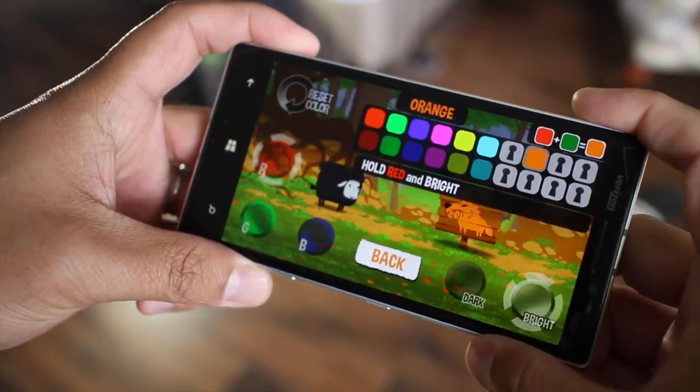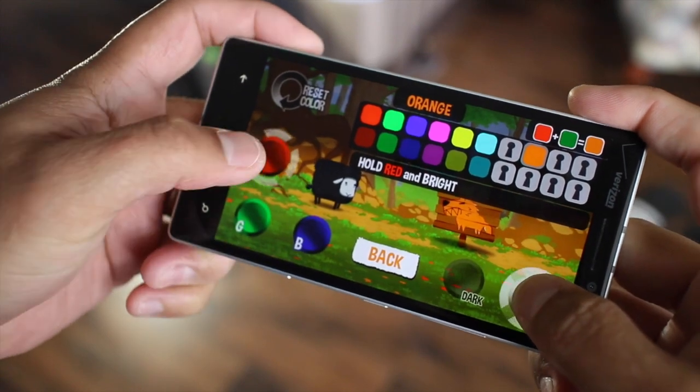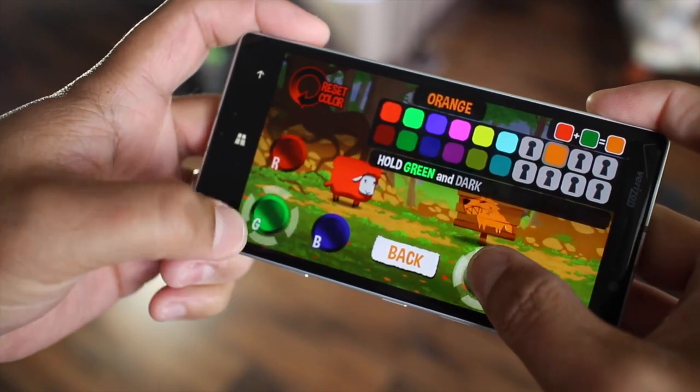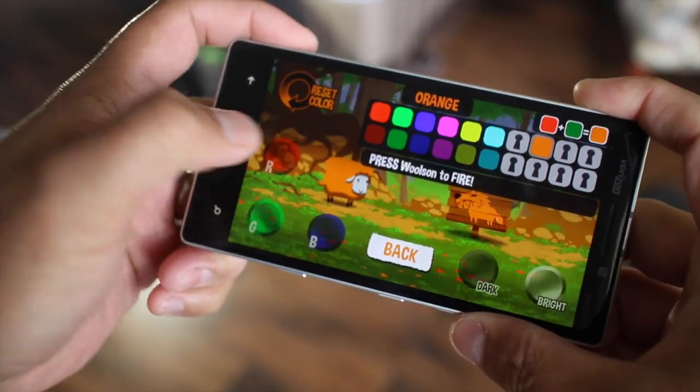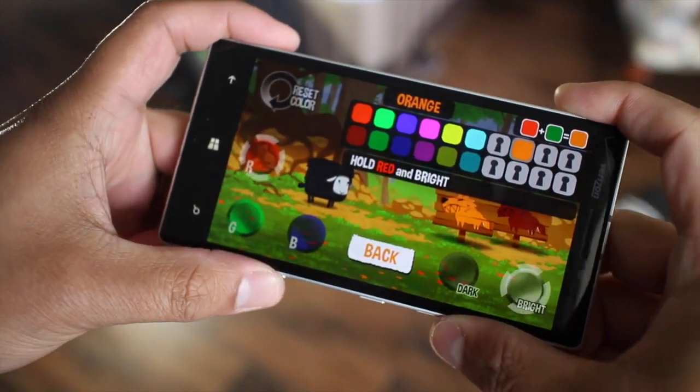Orange is actually complicated. You have to press and hold the bright button and red, and then the dark button and green. So look, Wilson turns orange. That's how you do colors.